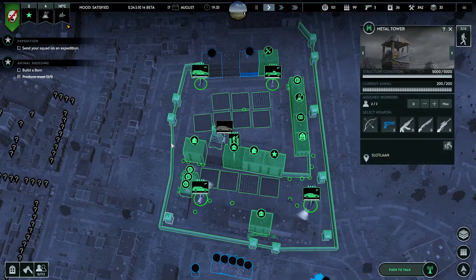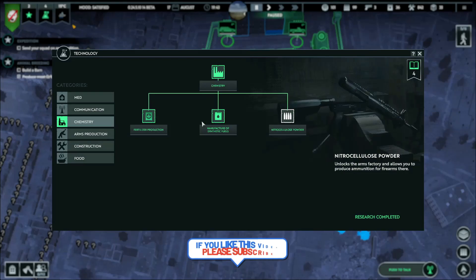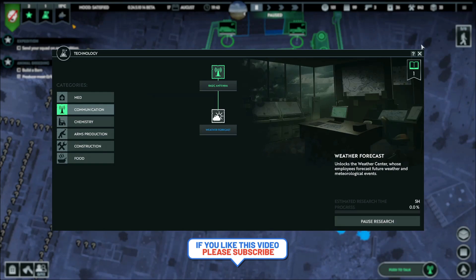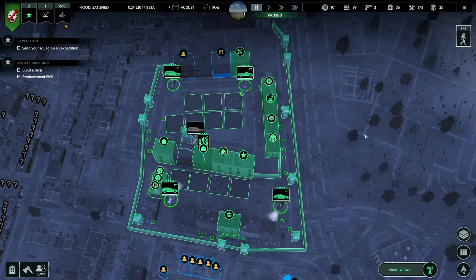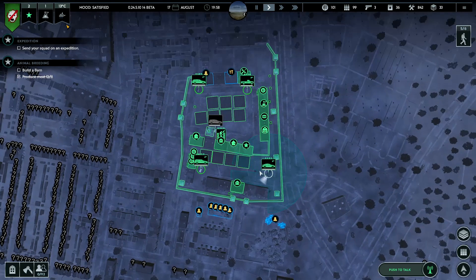They all have guns now. All the guard posts and towers are well defended too - we have this all researched. Communication - ooh, the weather forecast! That'll be nice - then we can tell when there's a clear moon or bad weather and stuff. So that is going to be helpful. Now we just need to survive another night, which is part of this game of course.